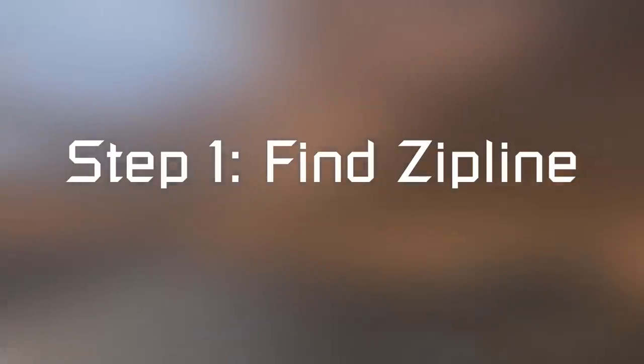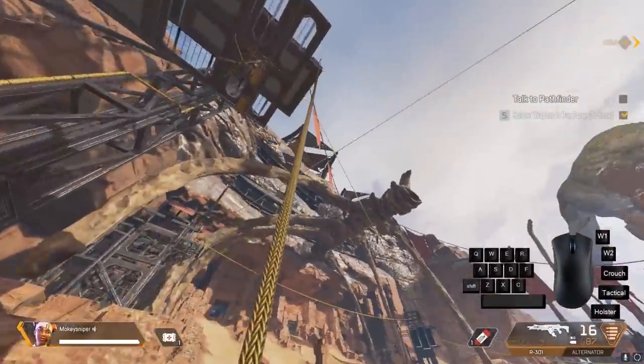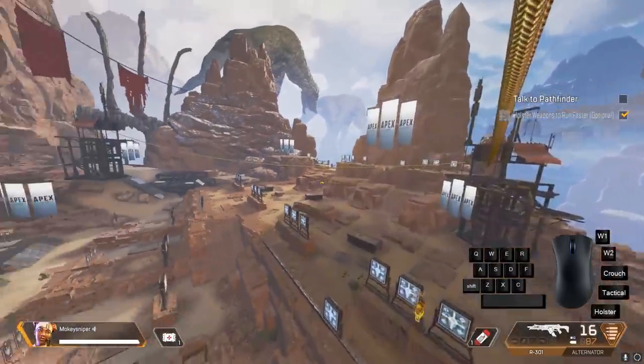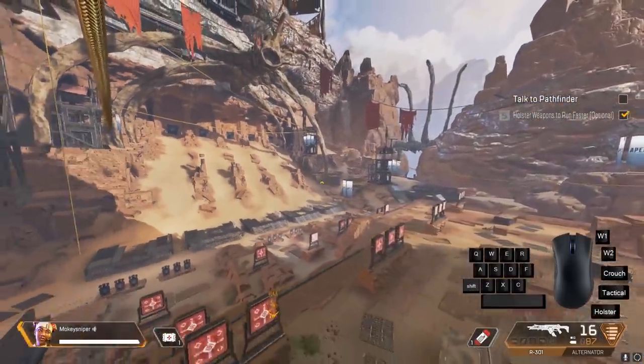Step number one: find the zipline. You can train a lot of these techniques in the training mode where you don't have to worry about a live game around you. I will try to demonstrate as much as possible in the actual map.